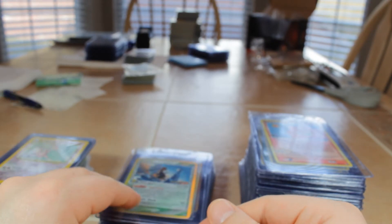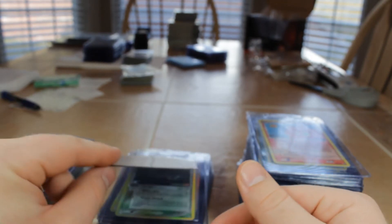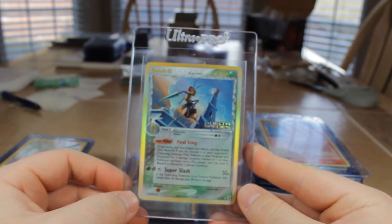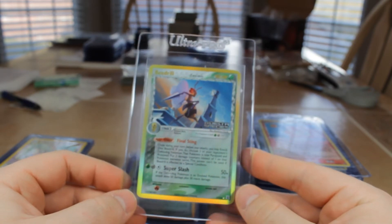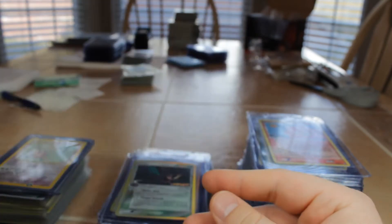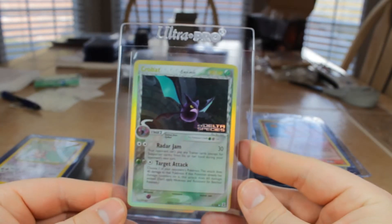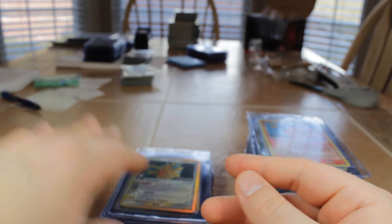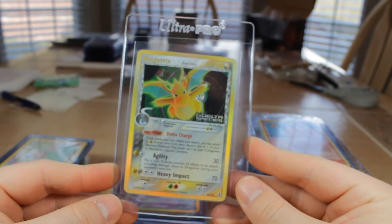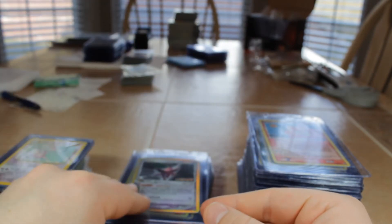Next we're getting into Delta Species — this is pretty cool. This is a complete reverse holo set from Delta Species, which I've graded a lot of these before, but this is an entire set I'm going to try to grade. First we have number 1 Beedrill — they're going in ABC order. Crobat number 2. Dragonite — I've personally graded 2 or 3 of these, that's a sick artwork. Love these reverse holos because just the Pokémon is holo, so it's like a shiny basically.